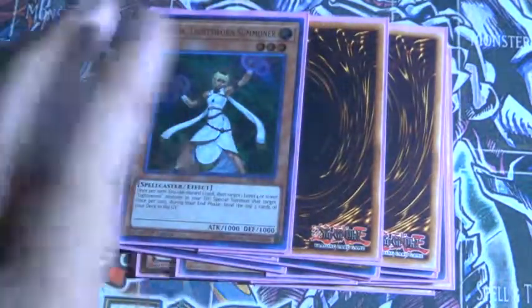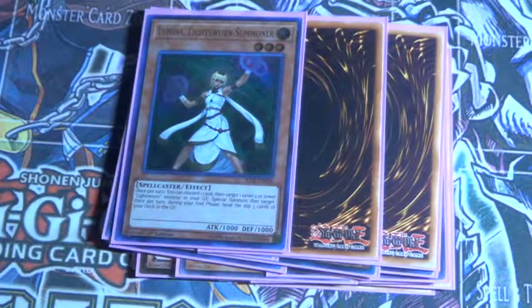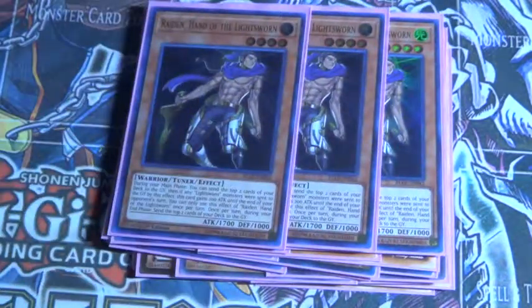3 Lumina — I only have one, but still running 3 Lumina. Discard one card to bring out a Lightsworn back from the graveyard, which most likely it's going to be Raiden. You mill 2 during the main phase if you want, and then in the end phase you mill a certain amount.